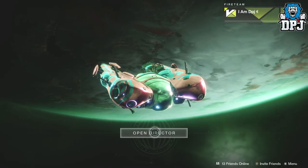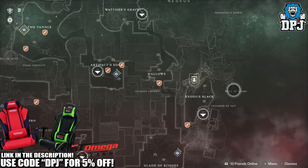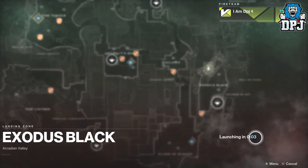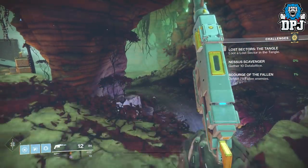Okay so open up your director, head to Nessus, you want to come down to Exodus Black — the landing zone — and you want to spawn in right here. Once you've spawned in, you want to follow the direction I take.